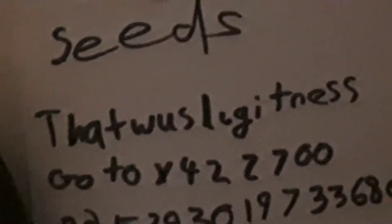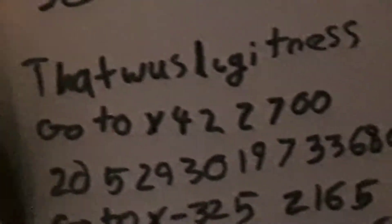So, we have got, if you type in that — that was a legitness — then go to X42 and then Z700, you'll find some stuff. And the next seed is 205293019738386860526.